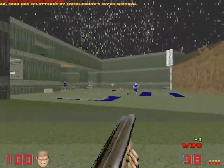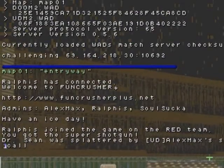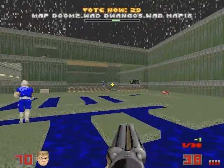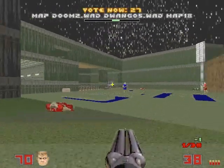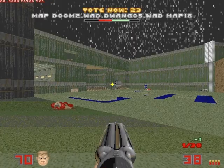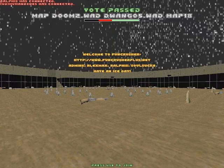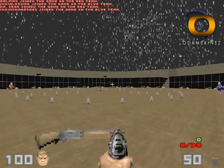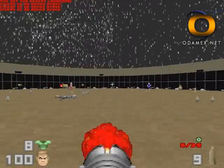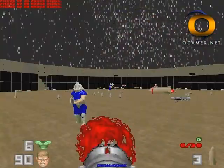Although you can vote by using specific identification numbers in the map list, you can also vote for a map using the same type of wildcards. In most instances, what you think should work probably will. For example, if you want to vote to go to map18 of Dwango5, you could issue the command 'callvote map dwango5 map18'. If there are too many conflicting entries, Odamex will ask you to be more specific, so there is no need to be concerned about accidentally voting for a map you didn't intend on.